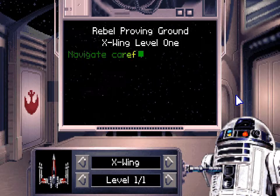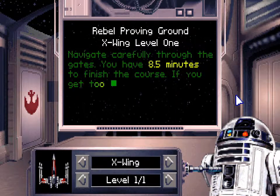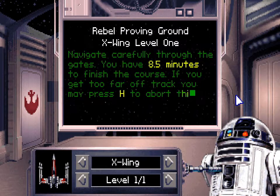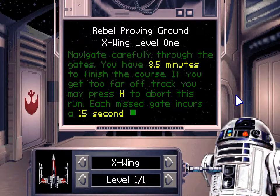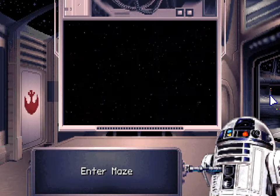And here we are. Rebel Proving Ground, X-Wing Level 1. Navigate carefully through the gates. You have 8.5 minutes to finish the course. If you get too far off track, you may press H to abort the run. Each missed gate incurs a 15 second time penalty.